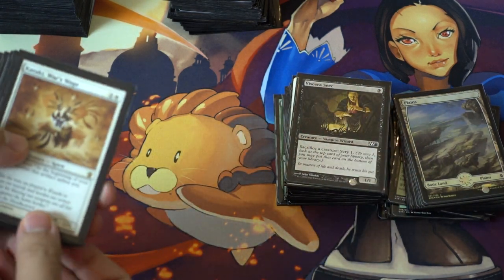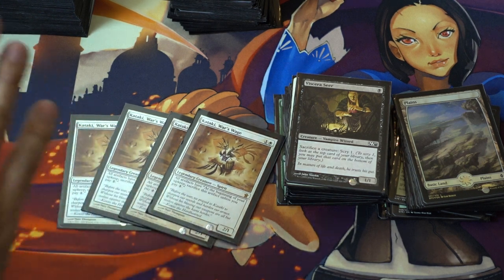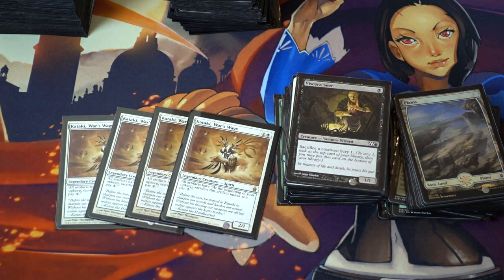For Kataki's War's Wage — very good card. I think it's perfect in this deck; it's a lot better than Stony Silence. I actually got that suggestion from a commenter on a post — I wish I remembered the name. He was saying that yes, you can get it off CoCo, you can get it off Collected Company in response and return. So it made a lot more sense because it works well with the rest of the deck.